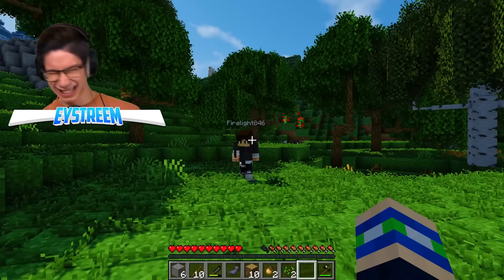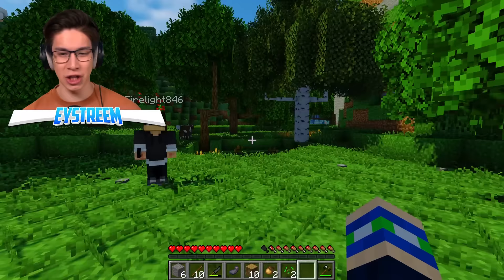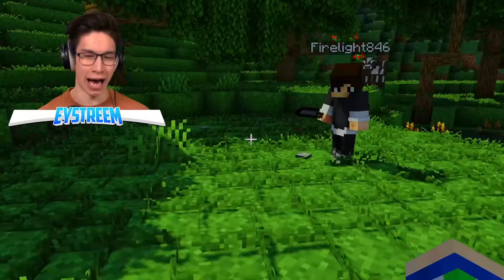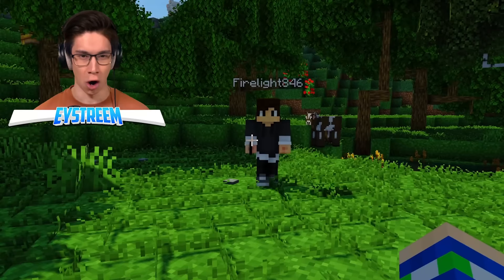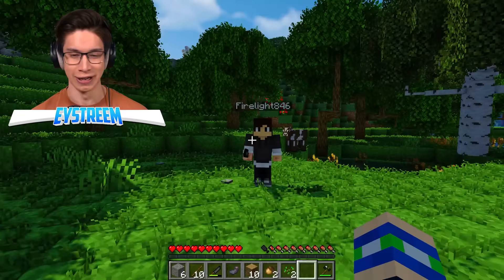Jordan, what did you do? Why is the grass moving? Well, because we beat the last challenge. We cut down a tree, which means a new change came into place — realistic torches and lighting. We can see the lighting going on. We'll find out what happens with torches when we go mining, which is perfect for our next challenge.